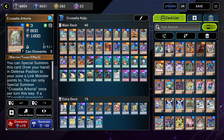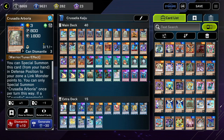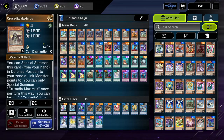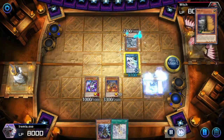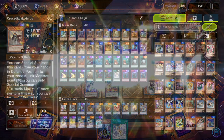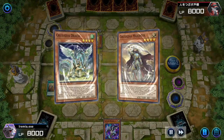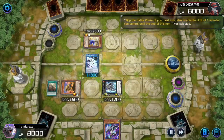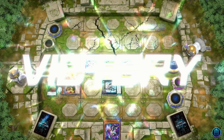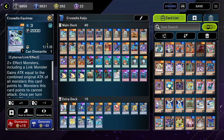Crusadia Arborea is also a very strong card. She can banish herself from the graveyard in order to protect one of your Crusadia monsters from destruction, kind of like a Return of the Dragon Lords style effect. The most important Crusadia monster is Crusadia Maximus, because this is the one that is going to double your damage. He's the one that lets you swing in for the big OTKs — or even crazier huge damage numbers. And finally, we have Crusadia Leonis. He gives your monster piercing — basically you can trample over your opponent's defense position monsters to still do damage.